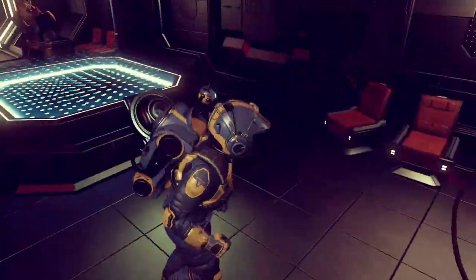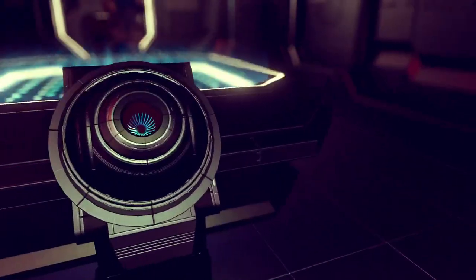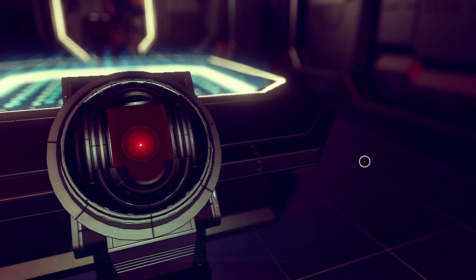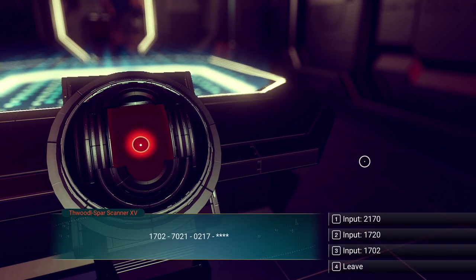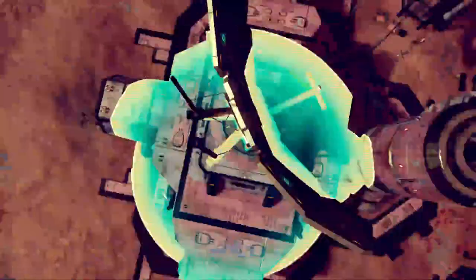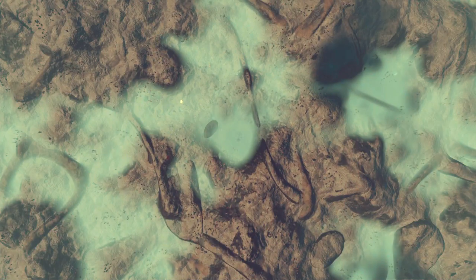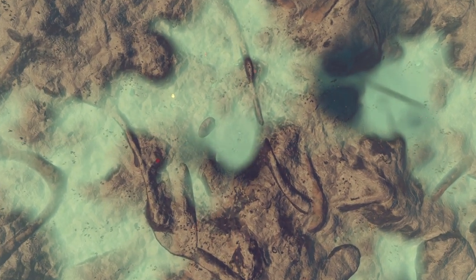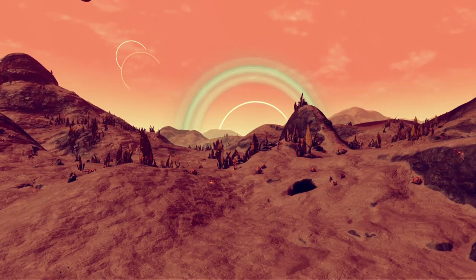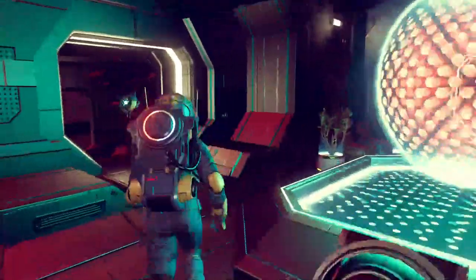This could find something for us, but the thing is our HUD doesn't work. If it works, it will at least give us an overview of the area — maybe I can see something. So let's go ahead and do it. 2170. Let's take an overview — hopefully no clouds are in the way. They're not. I think I see something to the right over there, in that general direction. It might be something — let's go take a look.